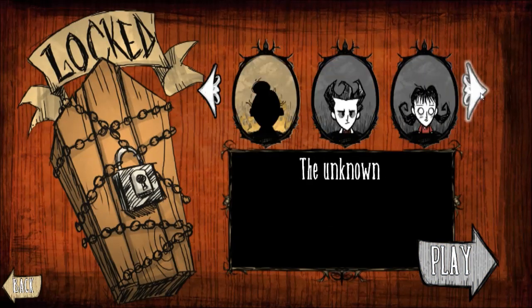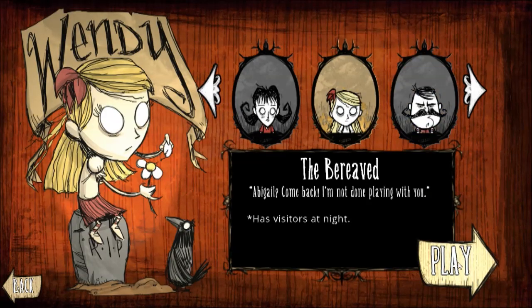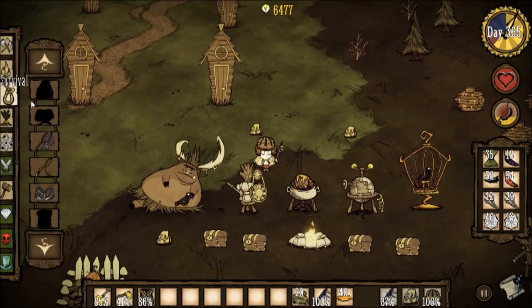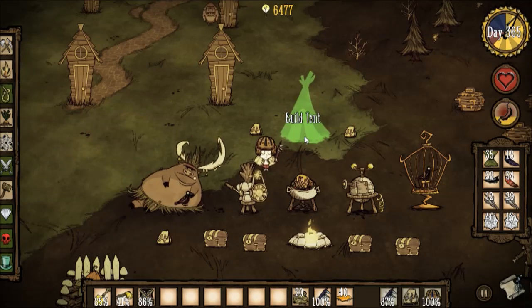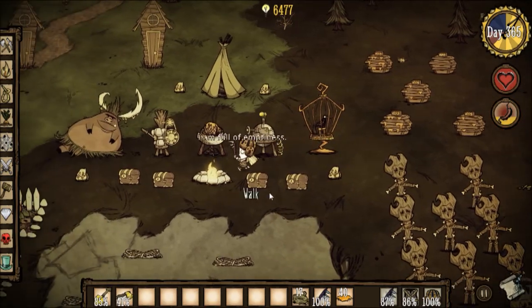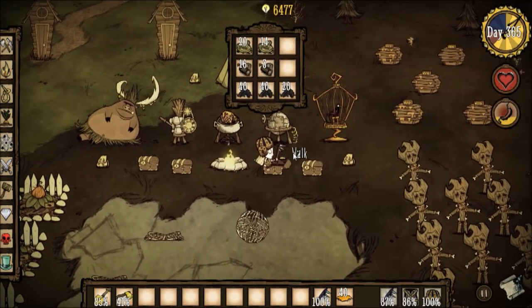They haven't introduced a new character as of yet, so I will go back to playing as Wendy, because I think she's the coolest character there is. At nighttime, sometimes her dead sister comes to visit, and the ghost looks pretty good. By the way, the ghost can now die — it can actually get killed and will come back another time.